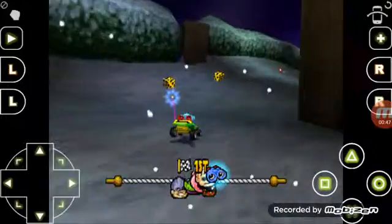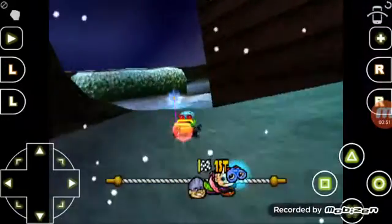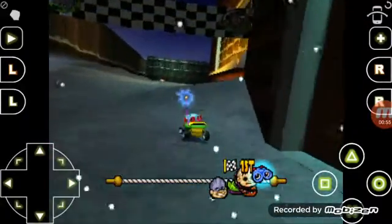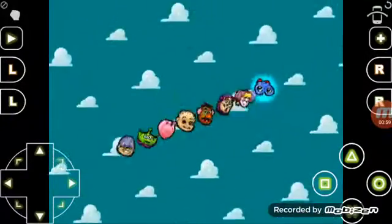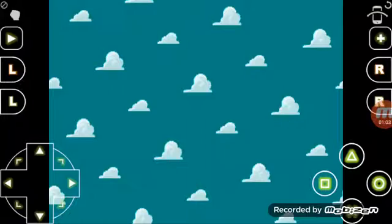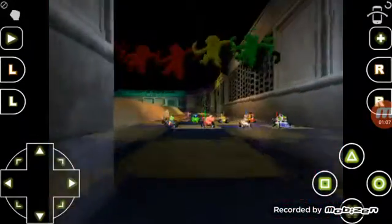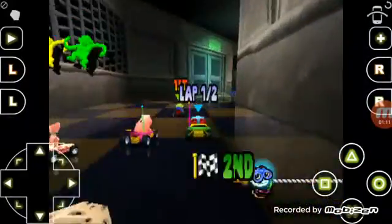Going for a speed boost - it's always the sappers. I wanted to use the speed boost to see what happens. That's the first race done anyway. Now on to the shopping mall, and it's a short race.